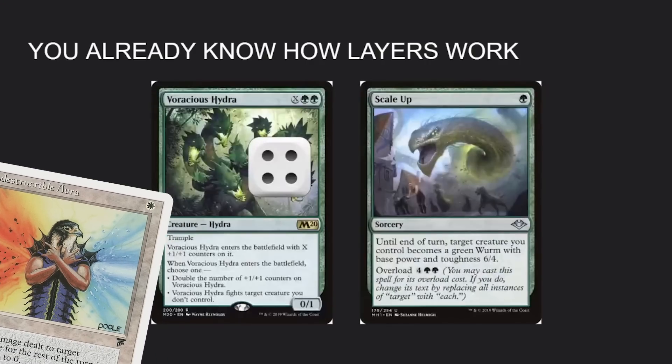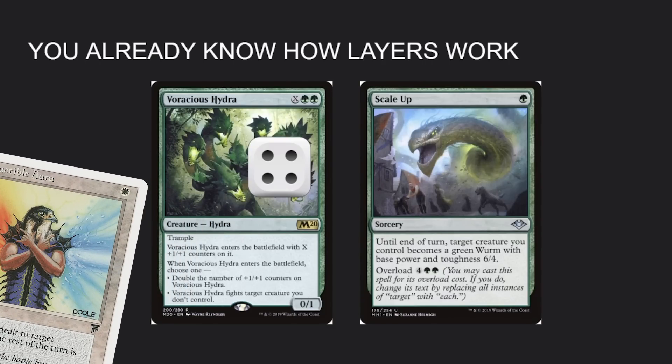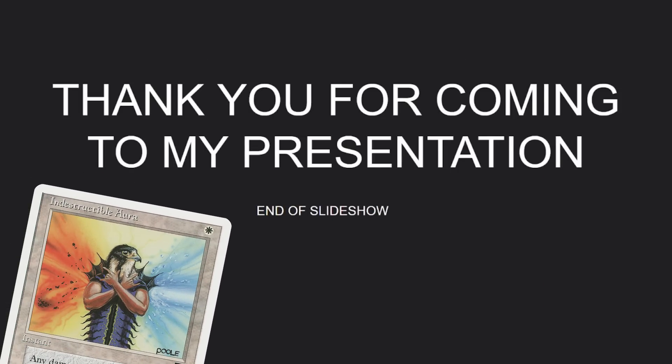Example number two: we have a Voracious Hydra with four +1/+1 counters on it, then you set its power and toughness to 6/4. What is the power and toughness of the Hydra now? It's a 10/8. That's correct — it's a 6/4 with four +1/+1 counters on it.